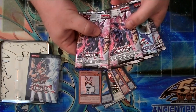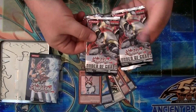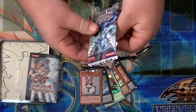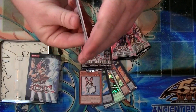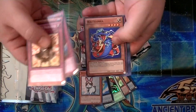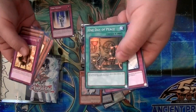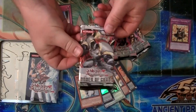You get two Galactic Overlord packs, one Photon Shockwave, and then two Order of Chaos. Let's do the Photon Shockwave first — I don't know if there's anything I'm really looking to get out of this one. Maybe Ultimate Rare Galaxy Eyes would be kind of cool. Let's see if we can get something epic out of here. Cobra's a pretty good card, Copy Knight, and just a rare out of that one. One Day Apiece — probably a card that should have been a super rare. Maybe one day it'll get that super rare treatment from an Astral Pack.